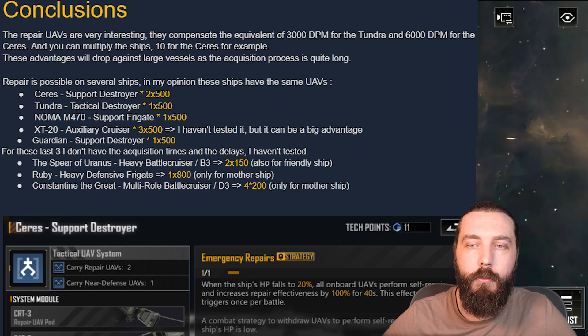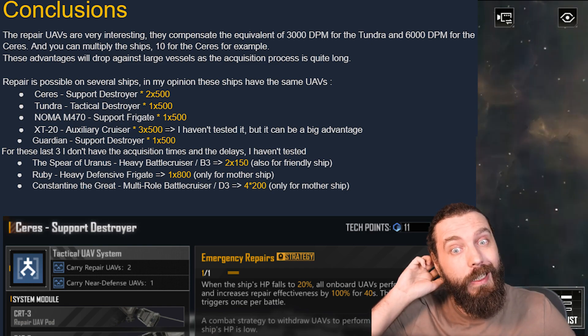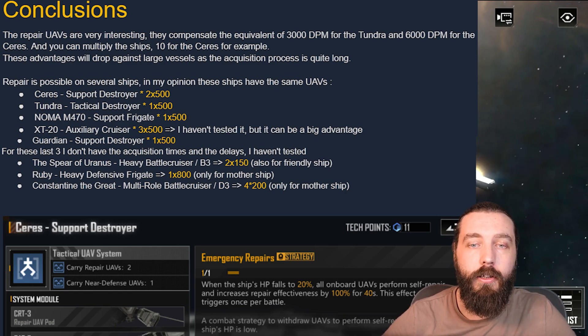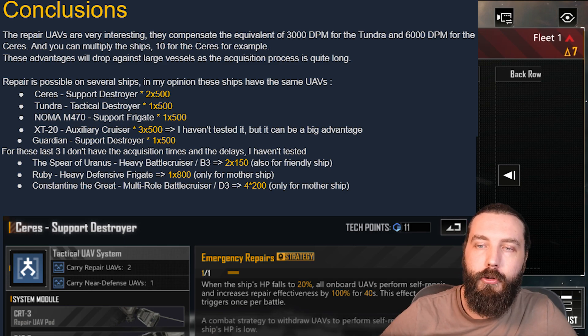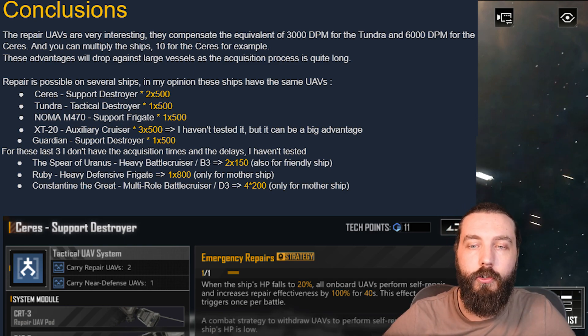In my opinion, the ships with these UAVs are: the Series, the Tundra, the Noma, and the XT20 Auxiliary Cruiser — which has three repair UAVs, theoretically making it the best healer at 3 times 500 HP. The Series, Tundra, and Noma are joint second. The Guardian is also in there. For the last three ships, the Spear of Uranus heavy battle cruiser has two times 150 HP for friendly ships.